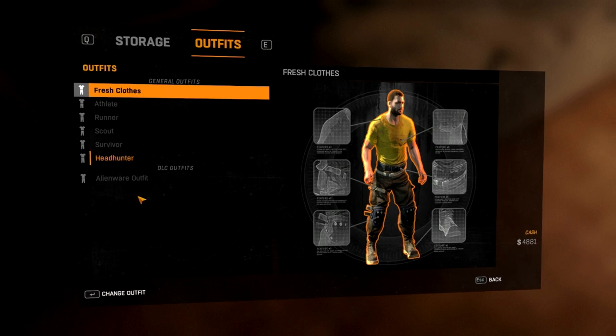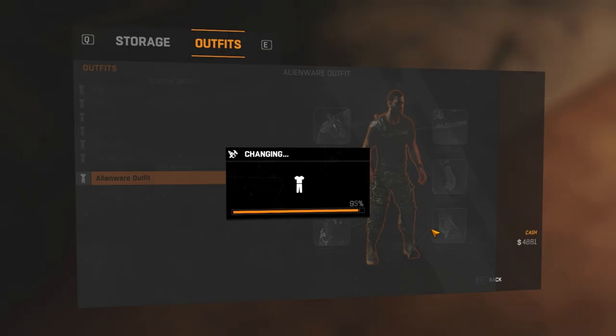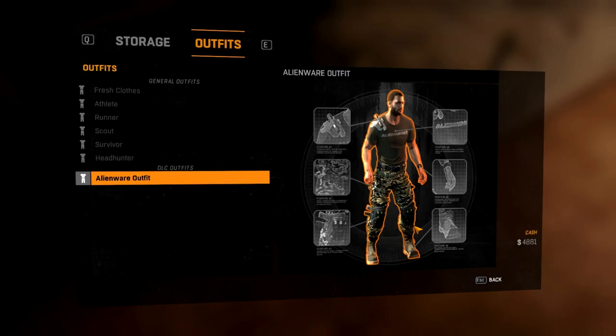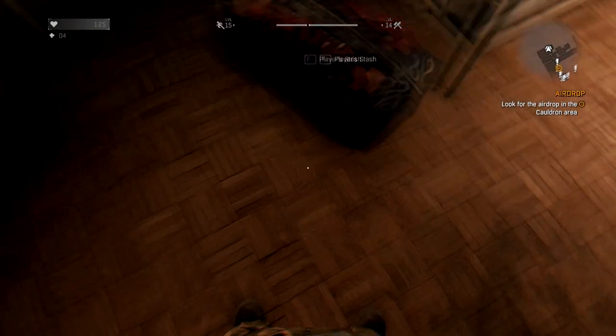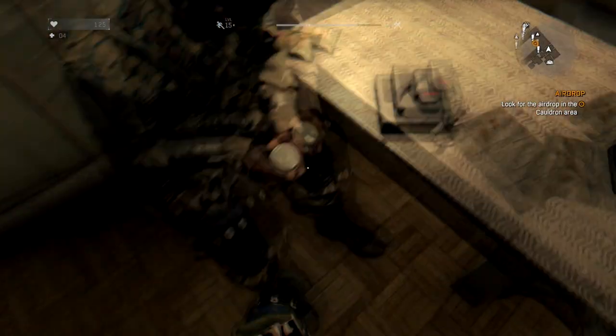When you go in-game it says new outfits have been added. Just go to the stash at any safe house and you should see it there. It's pretty freaking sweet — Alienware has like a camo outfit. Here's me putting it on now — look at my new shoes, looks pretty epic!